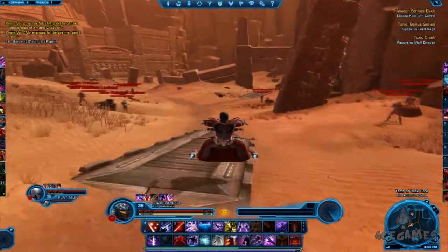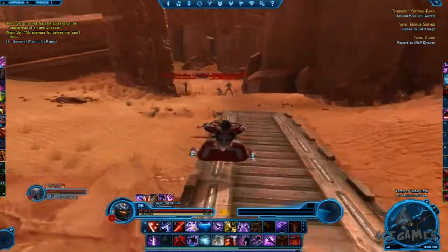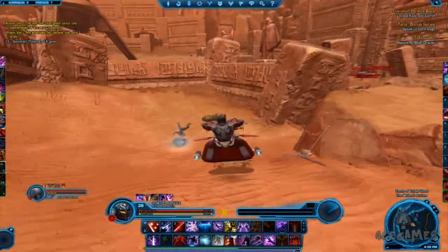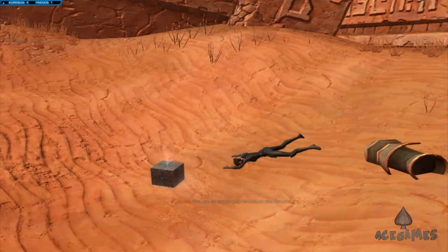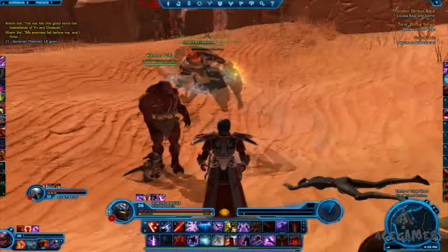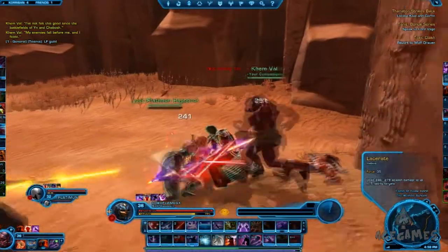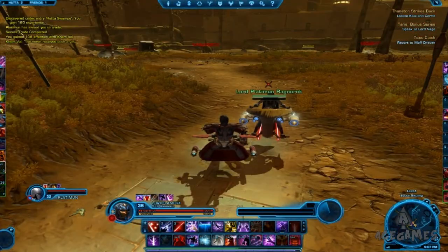The next and last datacron for Korriban is the Red Matrix Shard. On the path to the shuttle there is a little tunnel area — this tunnel takes you to the heroic zone, and straight to the right there is a big crater area. Go down there, take a left, and into that giant crater area you will find your datacron. This datacron is the Red Matrix Shard and gives the achievement Galaxy History 17.